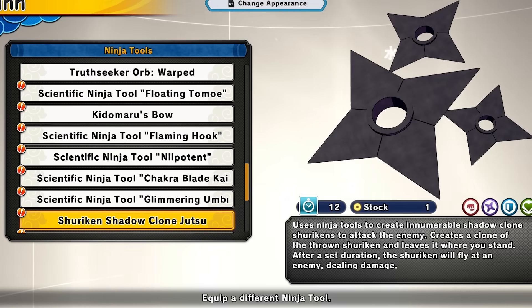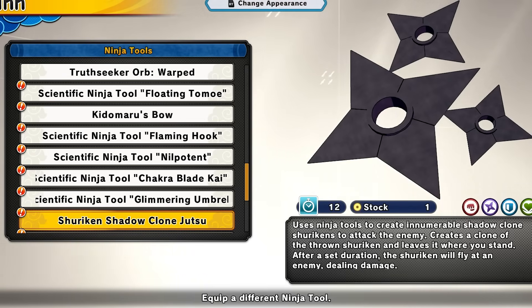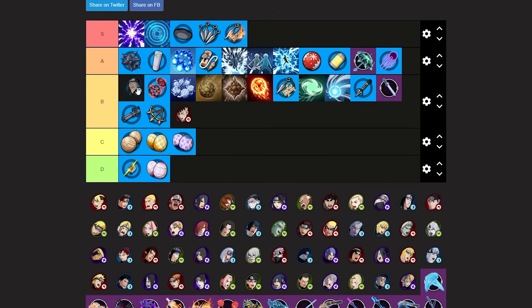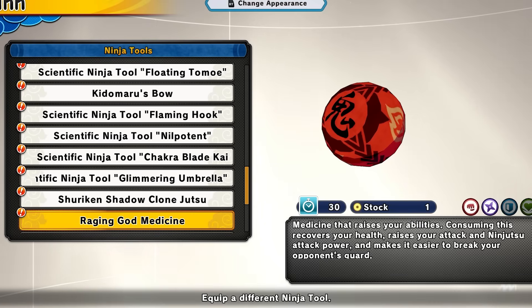Next up we have the shuriken clone jutsu — a brand new tool by the way. Some of these tools are unreleased, including the glimmering umbrella and shuriken clone jutsu. The giant shuriken is really annoying — if it lands it's annoying, but usually you can just block it. However with certain builds whenever you're blocking it will do so much damage. I'm using a hero image to represent it. I'm putting it at high B tier — you can block it, but with certain builds that prevent blocking it becomes very annoying.